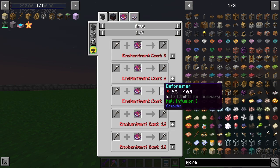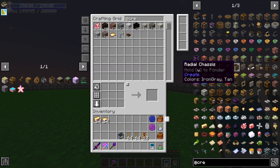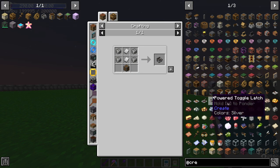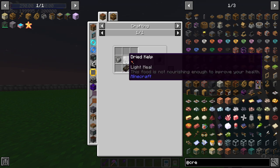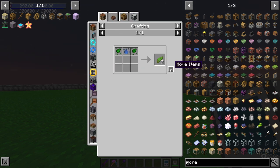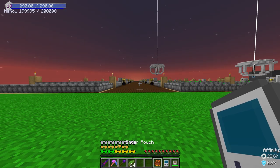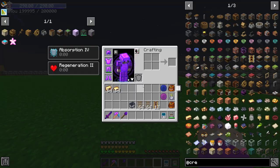At Create, we need to craft this guy — the Portable Storage Interface. This requires the Andesite Funnel, which requires dried kelp. Kelp is made like this — that's no problem, we can make that indefinitely. We have so many resources to craft all that stuff.